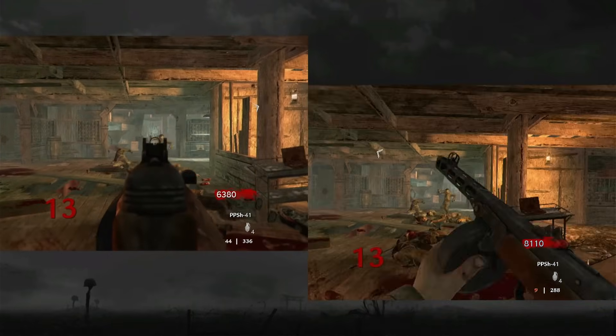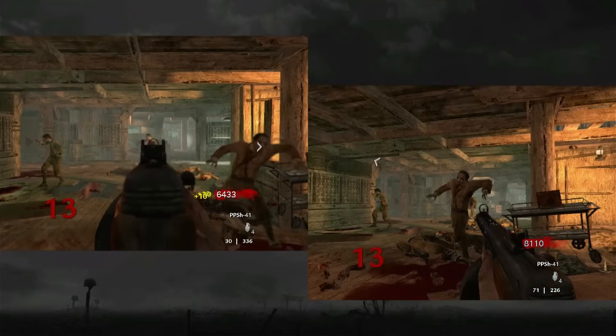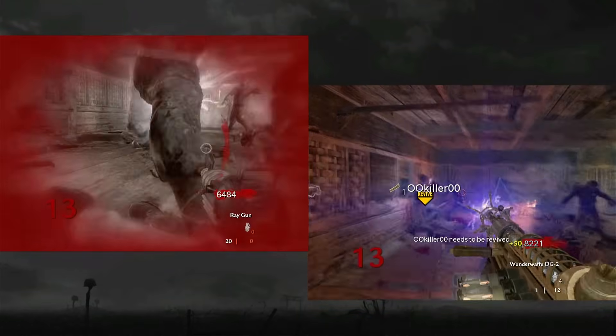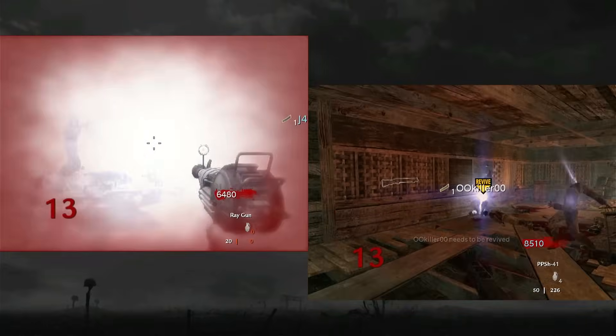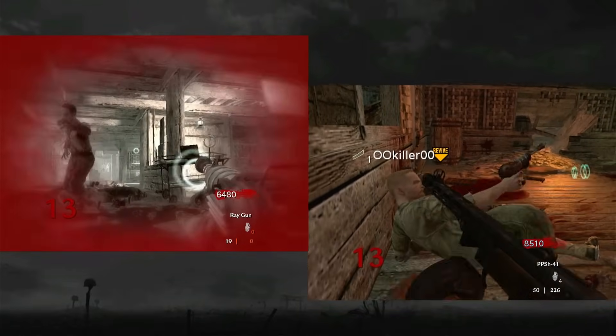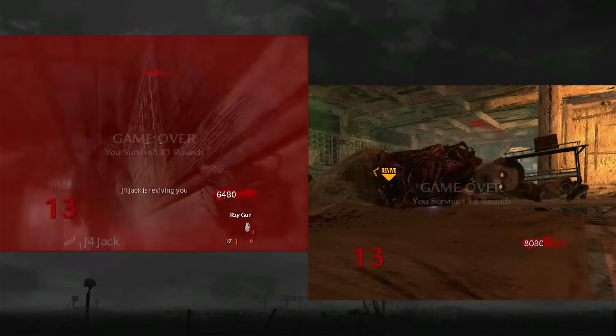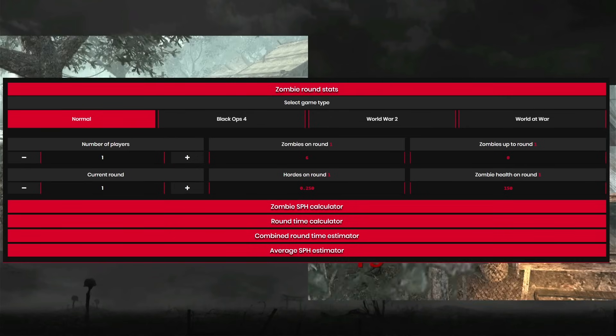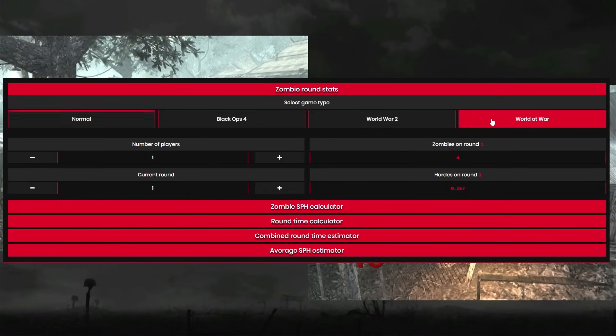I still had absolutely no idea what I was doing — I was just following instruction and didn't have a grasp on the layout of the map or the various perks. But all that was about to change. After a few failed runs I decided to look online for some strategies, and more importantly I discovered a Zombie Calculator showing the amount that spawn per wave, which was pretty surprising.